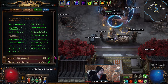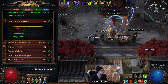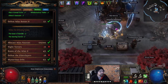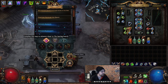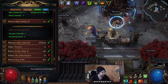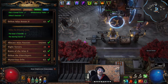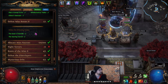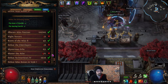Complete Unique Maps: either use Kirak scouting reports, get lucky with drops, or buy them from trade. Defeat Atlas Bosses 2 — defeat the Eater of Worlds and the Searing Exarch. To do that, run all of their influence content until they spawn. I'll link guides to all four of these bosses down below.